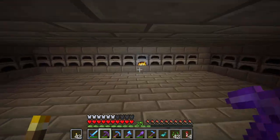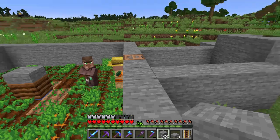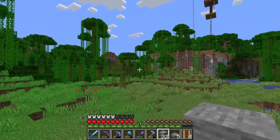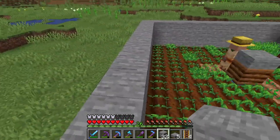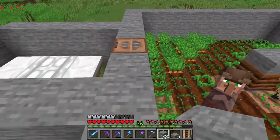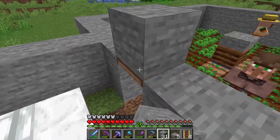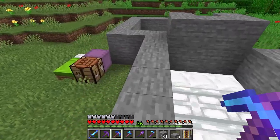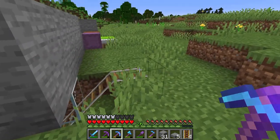I'm going to follow a tutorial and build a villager breeder. Done — here it is. I took two villagers from my villager trading area in that mound over there. It's a pretty simple farm: basically they give each other carrots, the baby runs over here where they can't fit through, and a minecart system pulls it out. That's pretty much it.